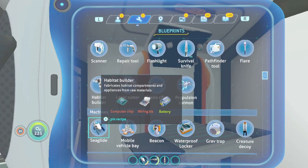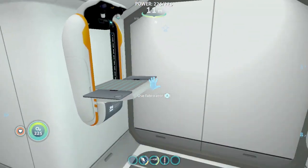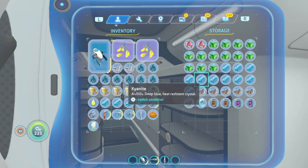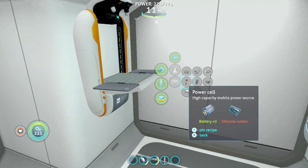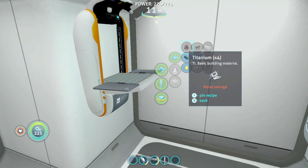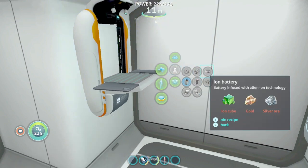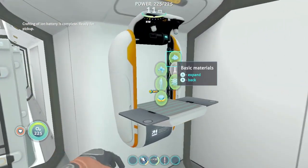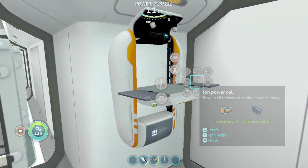Now where was the building plan? There is fuel reserve — I have the carbonate and two power cells. One, two, three, four. How do I craft the power cells? They need ion batteries and silicone rubber — good thing I have a bit of silicone rubber. Now what do the ion batteries need? One ion cube, gold and silver. I have silver. That's enough for one ion battery, and that's the fourth one. Now I need one and two — that's nearly it.